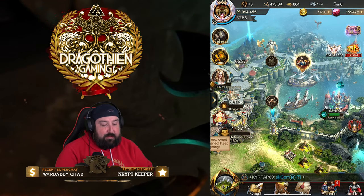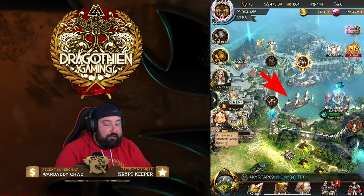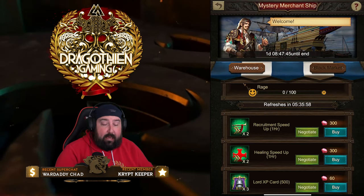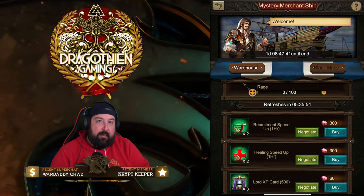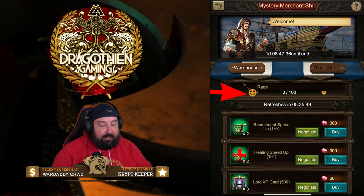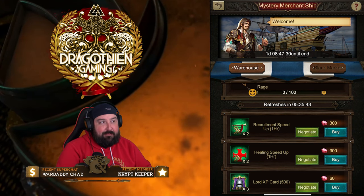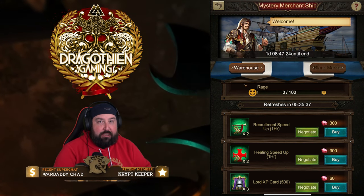To get into the Mystery Merchant Ship, it's the ship in between the other ship at the top and your materials crafting on the workshop to the right — this guy right here in the middle. Open up your Mystery Merchant Ship and the Warehouse pops up. There's a Rage Meter in the middle that goes from 0 to 100, and it goes up in increments of 10 as you hit the Negotiate button.